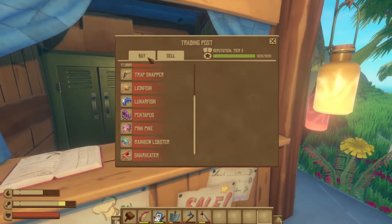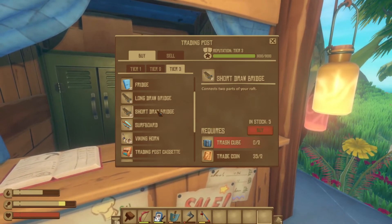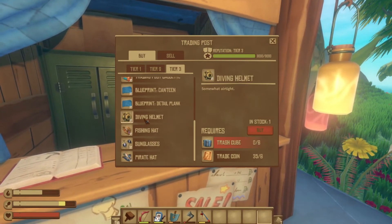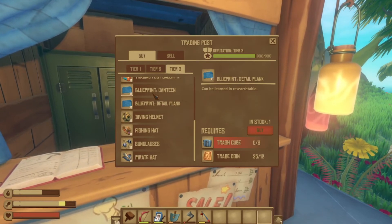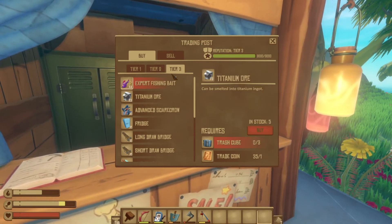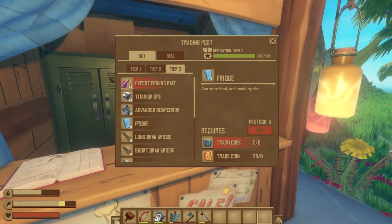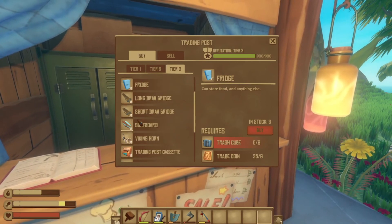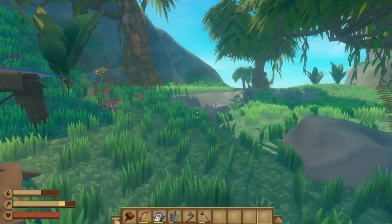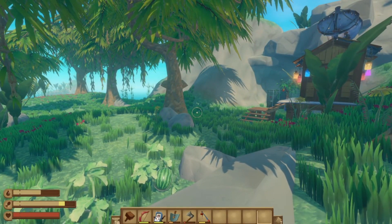On that note, let's see — is there anything cool to buy? Tier two and three did have some really awesome stuff, like the drawbridge, etc. We'll mess with those soon, but I'm out of trash cubes. There are some really neat outfits, and we already got the detail blank and the canteen which is 10 drinks instead of five. One of the best things about this is tier three offers titanium ore for a pretty reasonable price — just a large amount of trash. The fridge is only 15 spots, so not my favorite. But on that note, that is tier one, tier two, and tier three fishing — lures and bait. Thanks for joining me on this journey, and I hope you enjoy Raft!